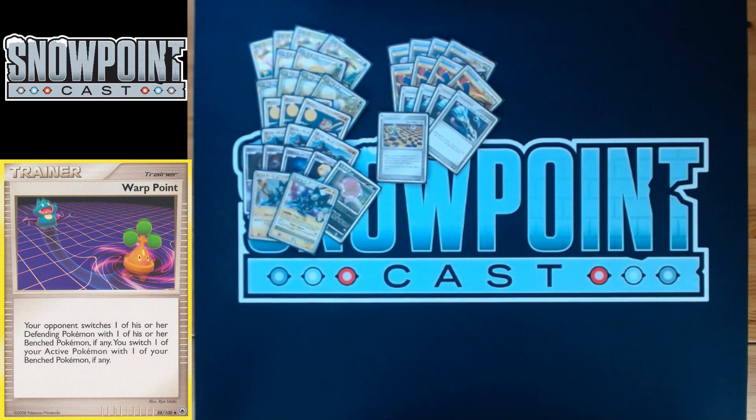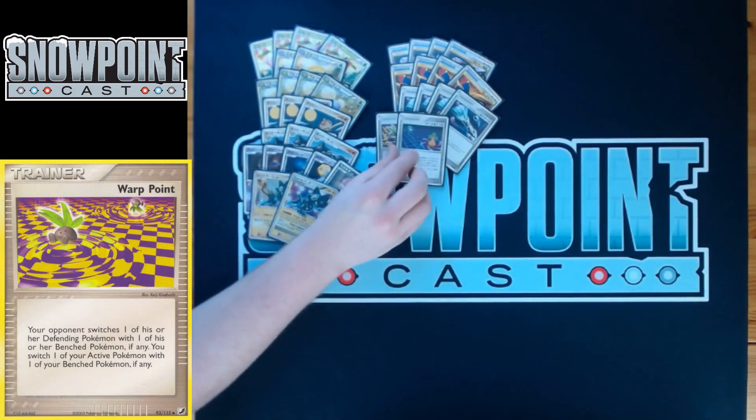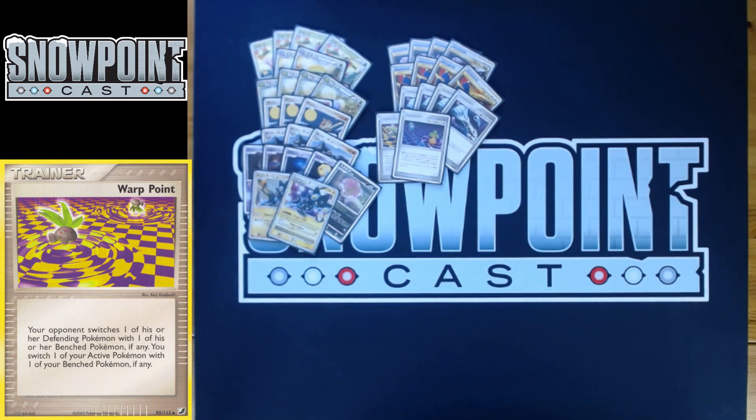You play two Warp Point. Warp Point switches your opponent's Active with one of their Benched Pokemon first, then you switch. It's really nice because you have free retreaters like Luxray GL and Pokemon with Unown Q. If your opponent has a fresh Gardevoir Lv. X with an Expert Belt at 150 HP and you can't one-shot it, being able to Warp Point something with less HP on the Bench is great. Jumpluff has free retreat too, so being forced to switch isn't a big deal.